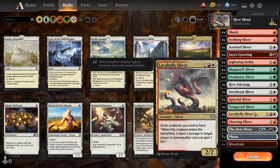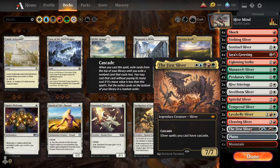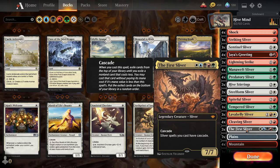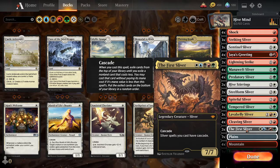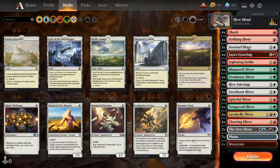Lava Belly — every time one of my Slivers enters the battlefield, the opponent takes a point of damage and I gain a life. Cleaving Sliver gives them +2/+0 to make them a little bigger. And then the First Sliver gives Cascade — he's a 7/7 for five mana, and he can only get bigger after Predatory Sliver, Cleaving Sliver, Steel Form, and all the odds and ends he picks up from everyone else.